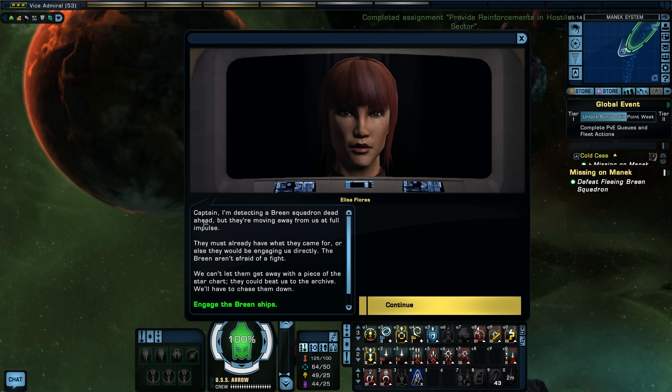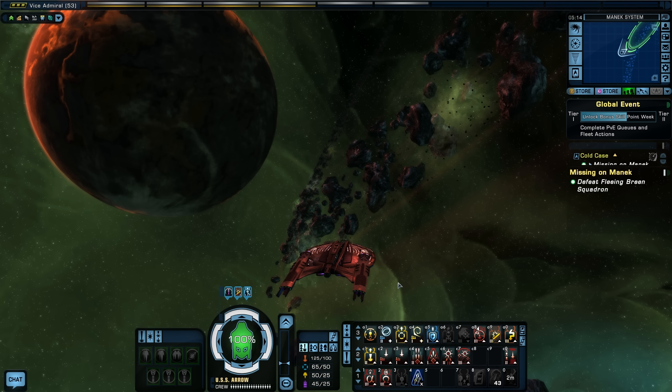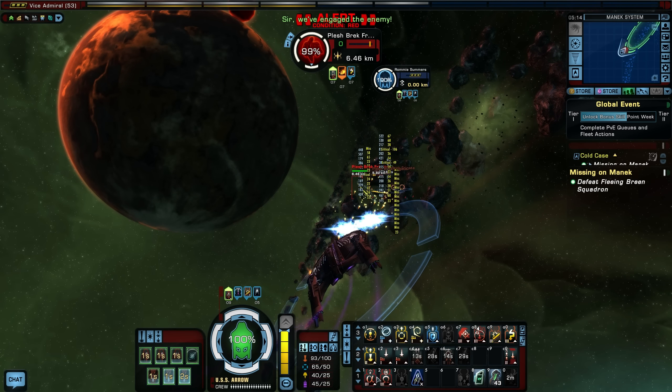Captain, I'm detecting a Breen squadron dead ahead, but they're moving away from us at full impulse. They must already have what they came for, or else they'd be engaging us directly. The Breen aren't afraid of a fight — we can't let them get away with this information.